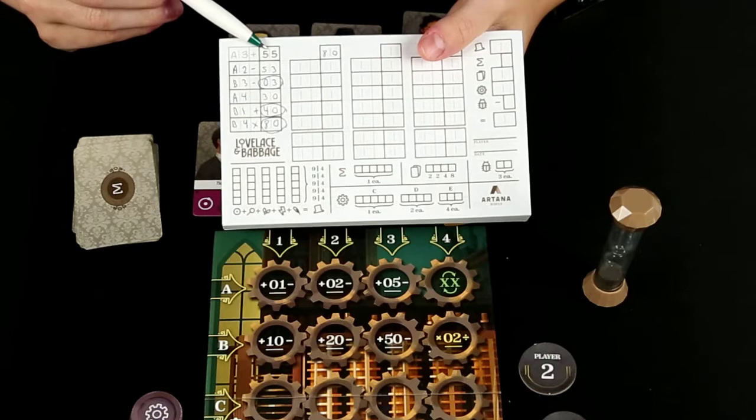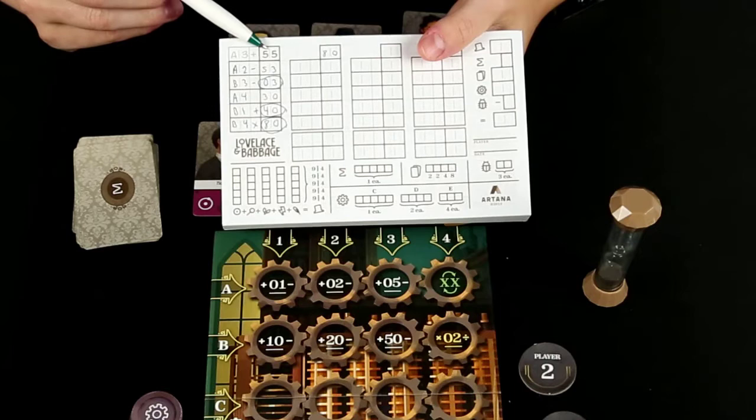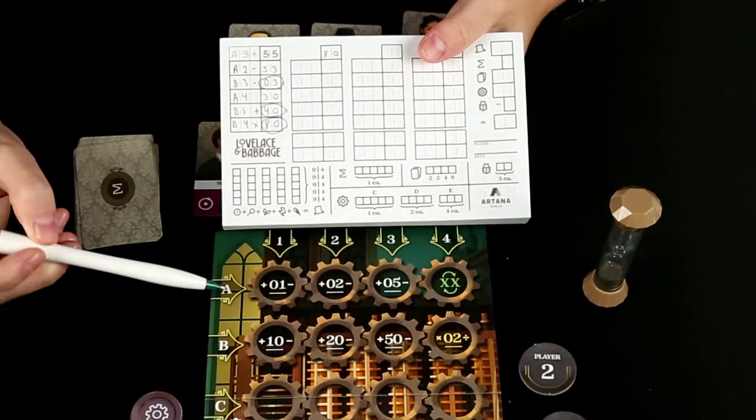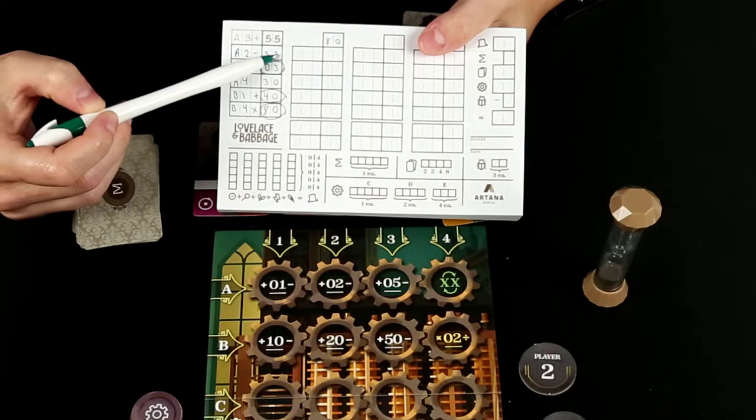Let's just go over a quick example. So for this first round, everyone starts with 55. And then let's say I was trying to achieve these three numbers that were circled here. So starting with 55, I could do A2 minus, so I would write A2 minus, and that would get me 53 as this end result.